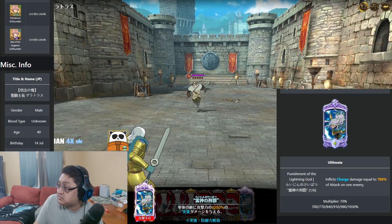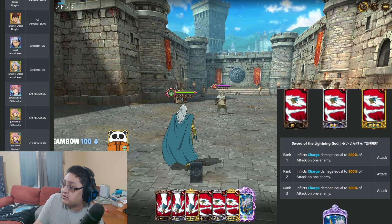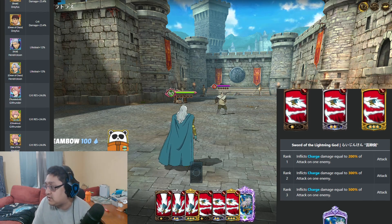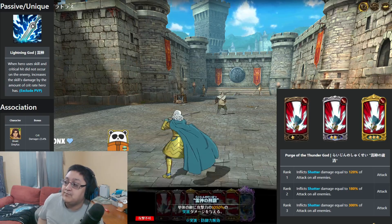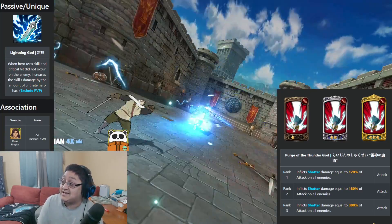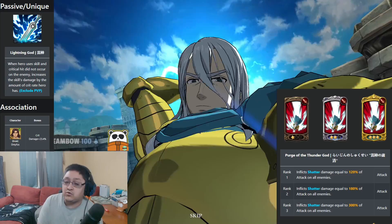You're also able to get some really interesting things with his support units. His supporting units are going to be Dreyfus as well as Hendrickson and Guild Thunder, giving him either crit damage, crit lifesteal, or crit resistance. His passive ability is the reason he is so good — when this unit uses a skill and a critical hit does not occur on the enemy, it increases the skill damage by the amount of the crit rate of the hero.